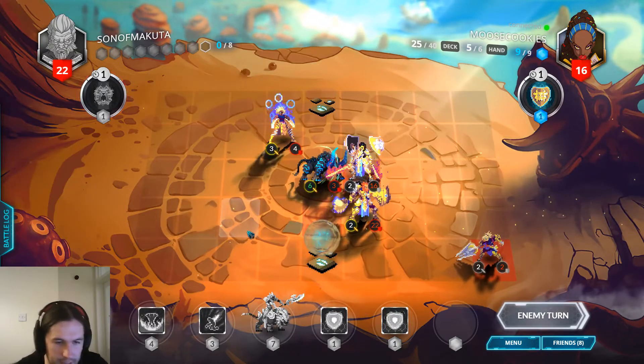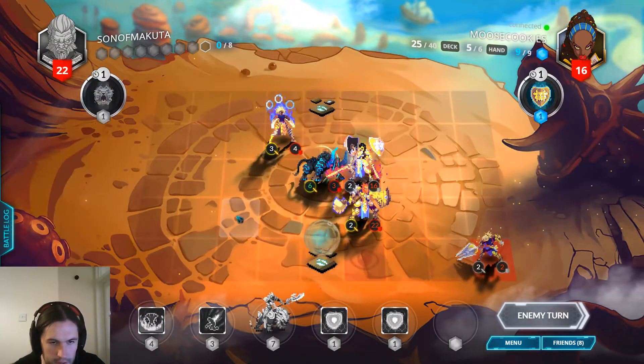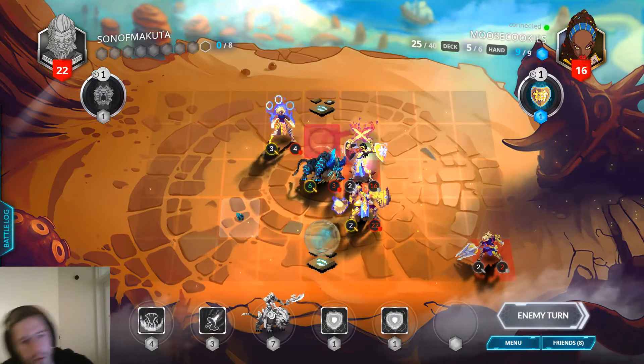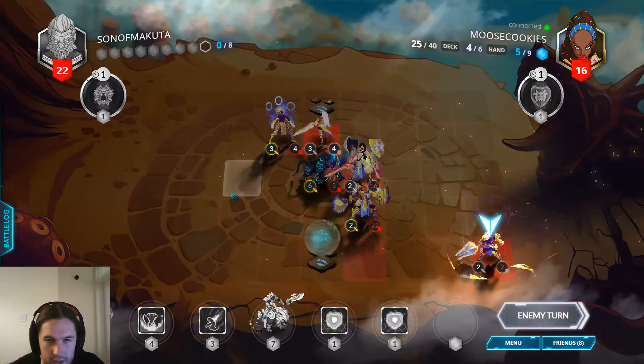We have a lot of burst damage this turn — if we draw Regalia and she's attacked this, it doesn't heal for very much when I have lethal. Damn these Sunrisers.